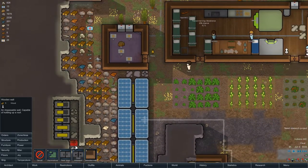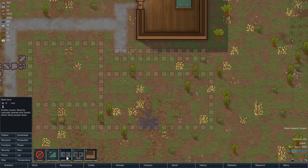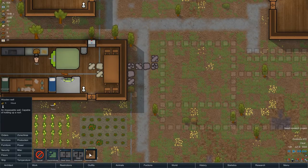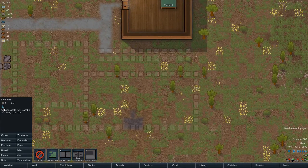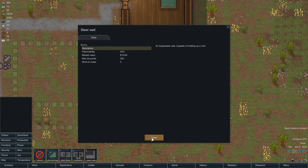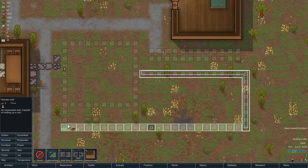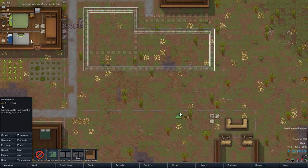Do I want to do wooden walls, or do I want to do like steel walls? We have a lot of steel. No, let's just keep having wood for everything, because steel is maybe a bit expensive. Impassable wall — I think we just make everything out of wood for now.